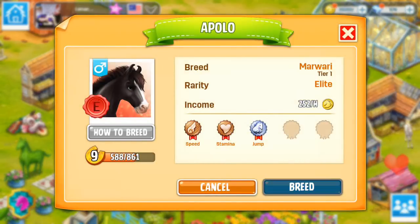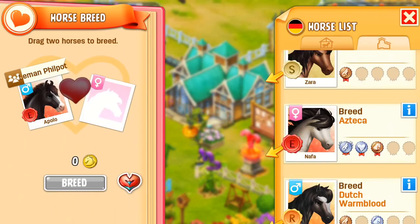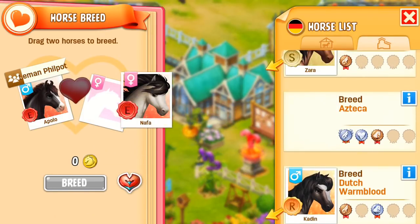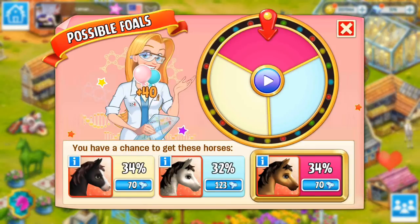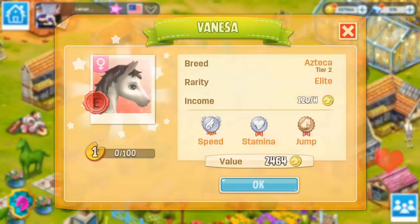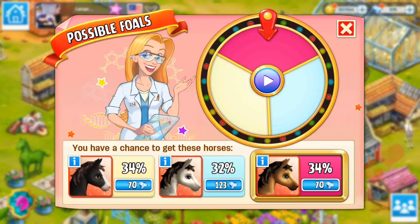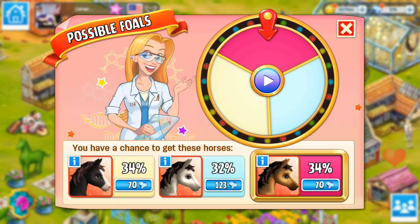I'm also going to try breeding a Mawari here. I don't have a Mawari right now, but I really like this horse, which is why I want to try breeding it. I'm going to try breeding it to my Azteca here. We might get an Azteca tier 1, which we don't really want, we might get another Azteca tier 2, or we might get the Mawari. I might re-roll if I don't get it.